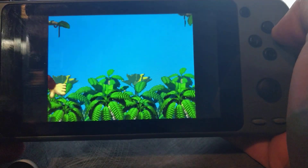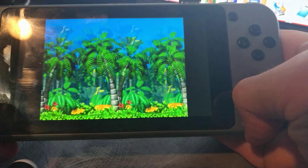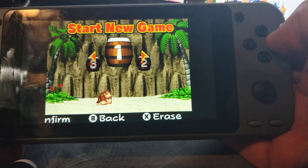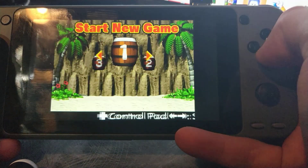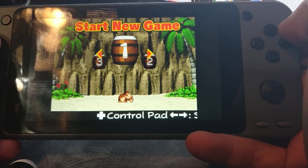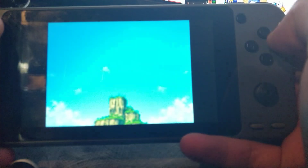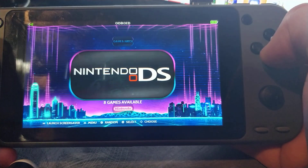The first one you're seeing right now is Nintendo DS working. You can get to the other screen by pressing this button. You can also make it so that it shows both screens, but I don't know why you'd necessarily want to. So there's the first new development from today.